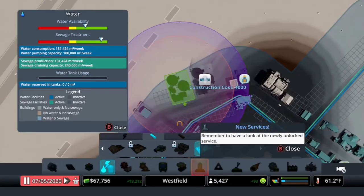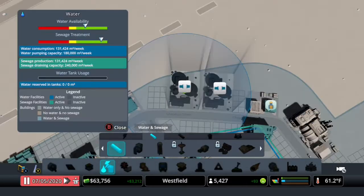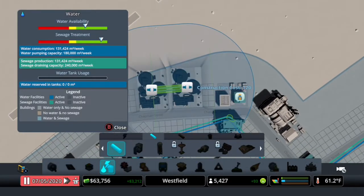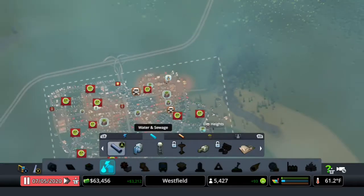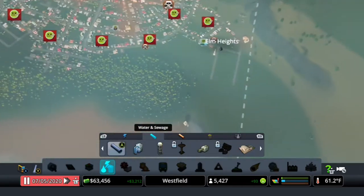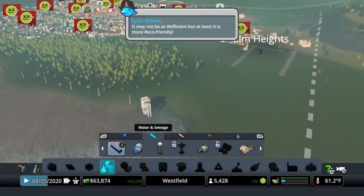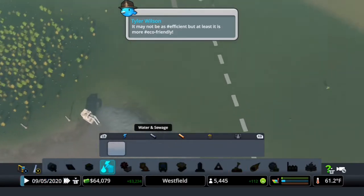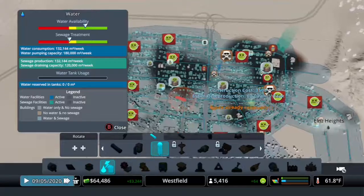I chose the eco ones just because I like the fact that they don't pollute quite as much. All right, so that's step one completed. Now step two would be to get the water production into a less polluted area.